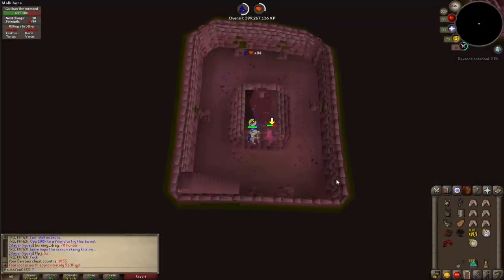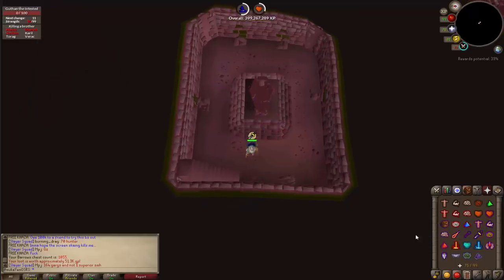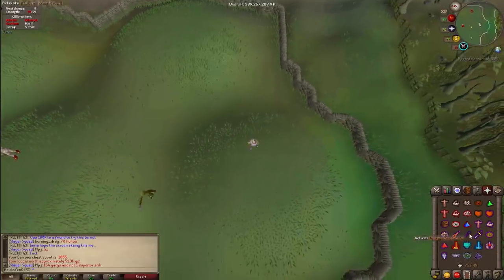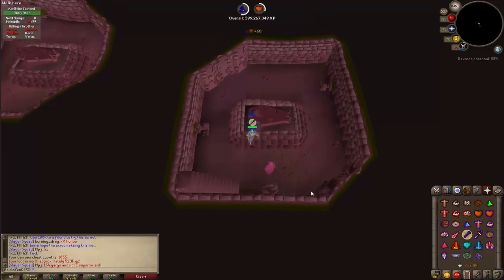While running through the catacombs, your sixth barrows brother may appear and you can kill it on the way to the center. If you reach the chest without killing the sixth brother, it will appear when you try to loot the chest. Don't double-click the chest or you'll lose one roll on the drop table. Click once, kill the last brother, then loot the chest.